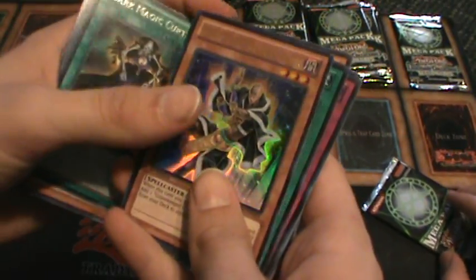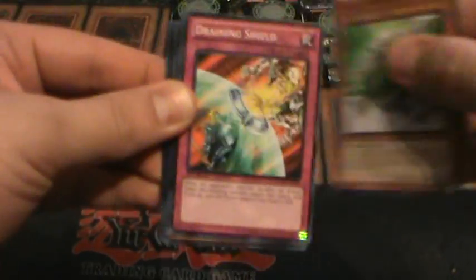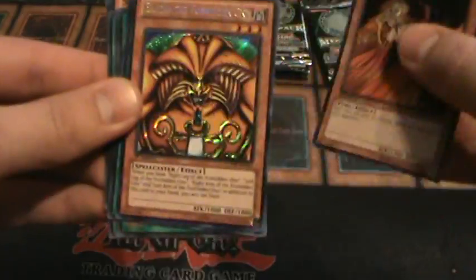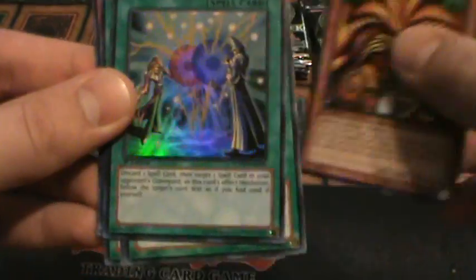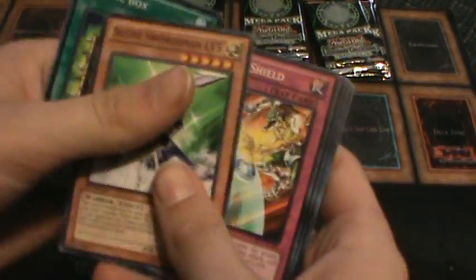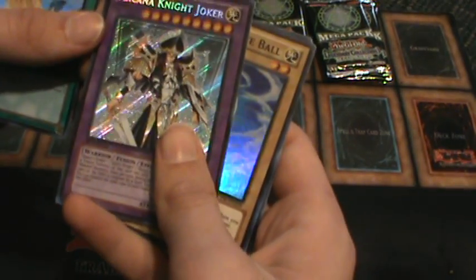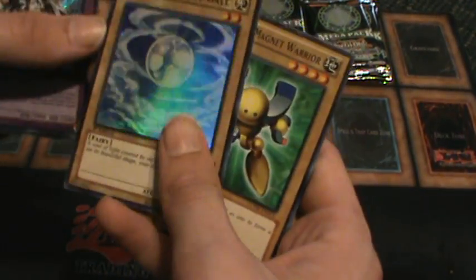Dark Magician Curtain. Grave Keepers Recruiter Ultra. Secret Rare Book of Moon. Super Magician Circle. Exodia the Forbidden One — I think that's your second head. Double Spell Super Rare. I have to reach under the tripod. Toon Mermaid Rare. Smashing Ground Ultra Rare. Secret Arcana Knight Joker. And Super Rare Mystic Shine Balls — I like Mystic Shine Balls a lot, I know they needed their rarity upgraded.